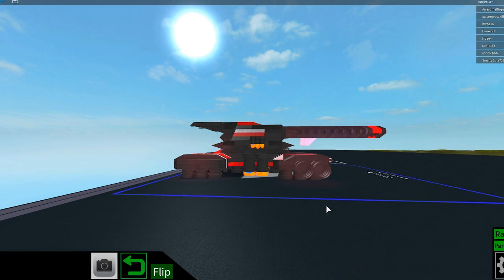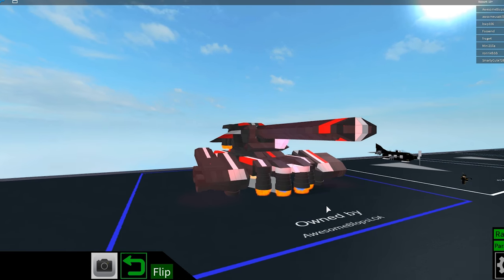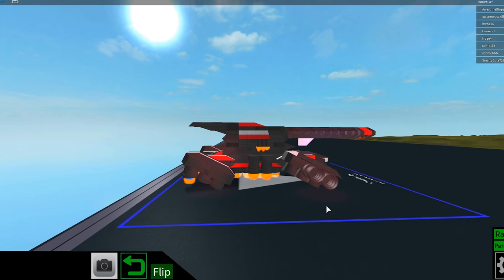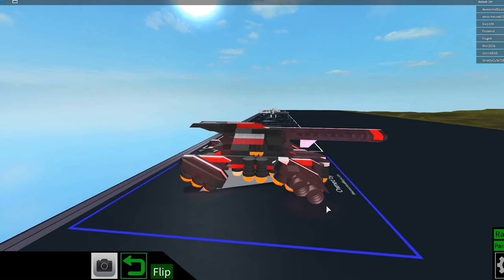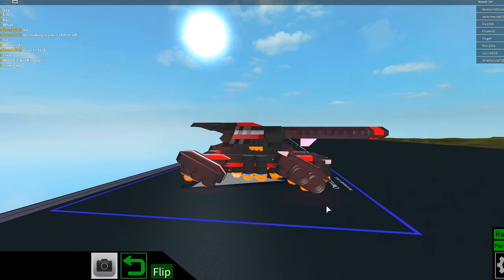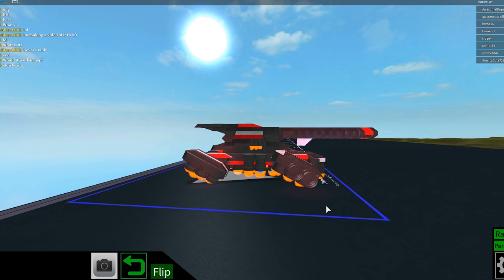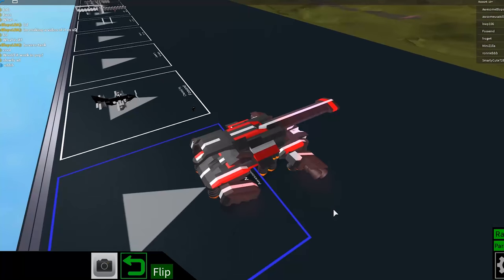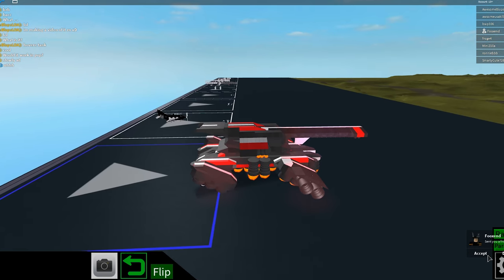Now we can rotate the leg thing with R and F. Of course, if you want to build the same thing, you can have different configurations. So next, I activate the leg thing thrusters with another two keys, V and B. To balance the tank, I put four jet engines in the muzzle of the turret. And to activate that, I need to press two other keys, O and L in my case. That's already eight commands to just move around.